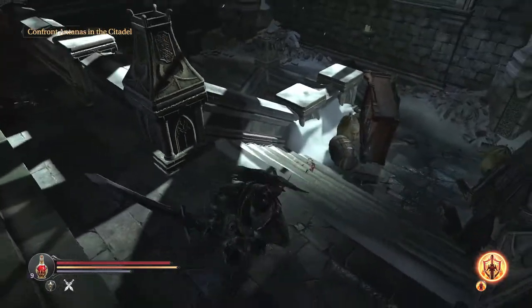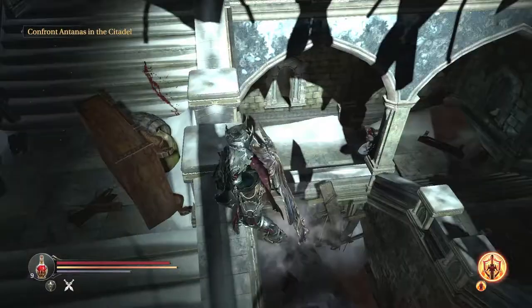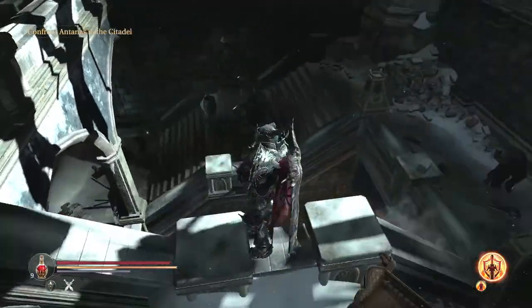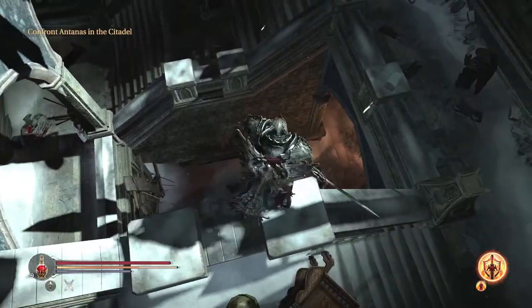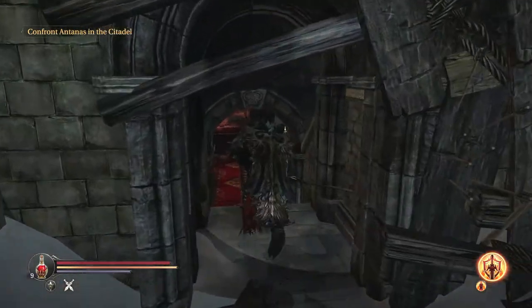Here you can run all the way down, but I found the easiest thing to do is to jump and land here. When you've landed here, by the way I have heavy armor, so if you roll off it shouldn't be so bad — if you roll like that, I made it all the way to the bottom without getting hurt, which is pretty useful.